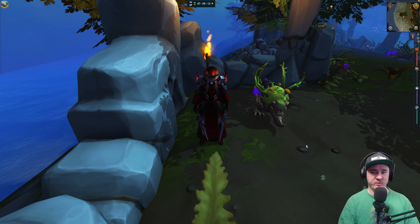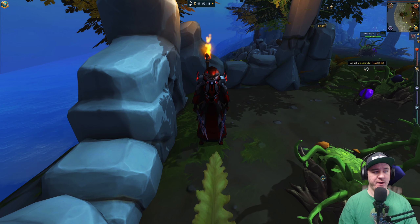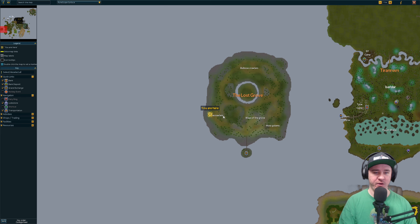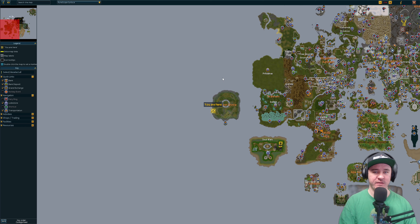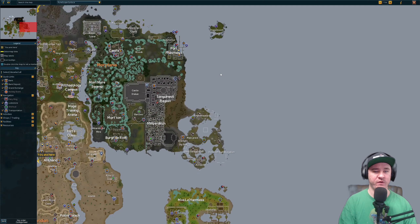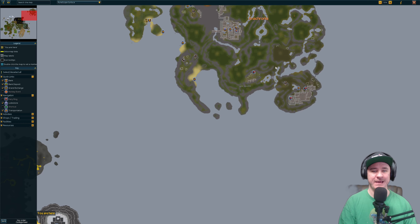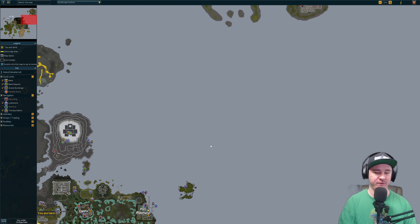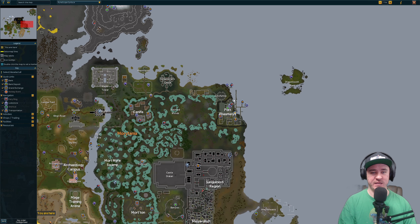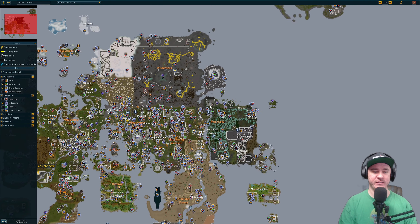Hey guys, it's Jim and welcome back to the dumbest video that I've ever created in RuneScape, where we are going to turn off our run energy and walk from one side of the map to the other. Here we are over in the Lost Grove, on the furthest left-hand side of the map, and we're going to walk all the way over to either Dragon Tooth Island or Anachronia.